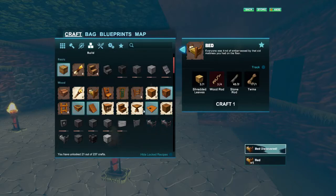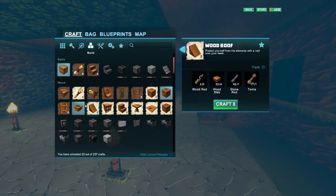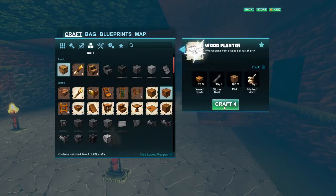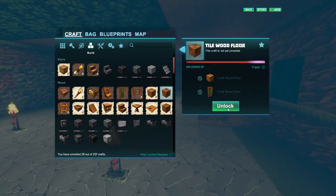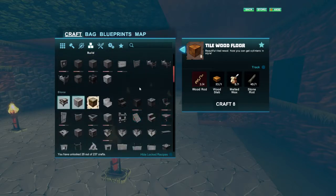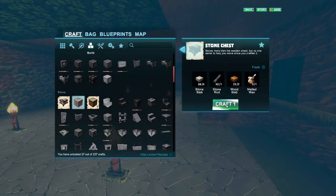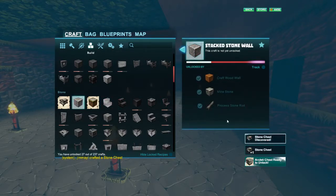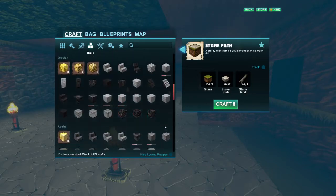Now that we have a bed we can sleep through the nights. Let's also unlock the wooden trap door, the roof, the wood planter, and the thatched wall. Tile wood floor too — lots of recipes are starting to unlock. And there's the stone chest — we can make one of those. Let's craft ourselves a stone chest and unlock the stacked stone wall.